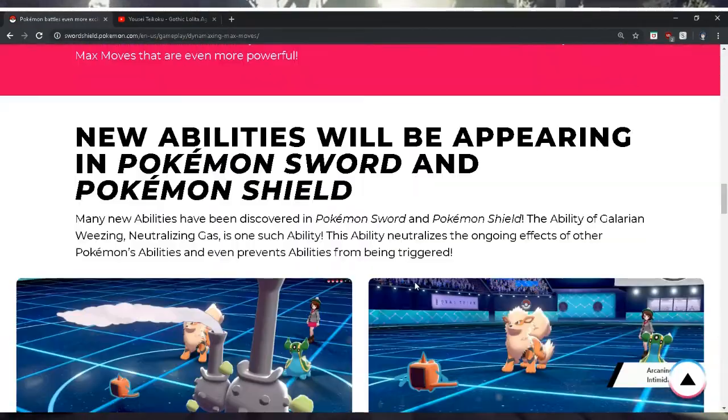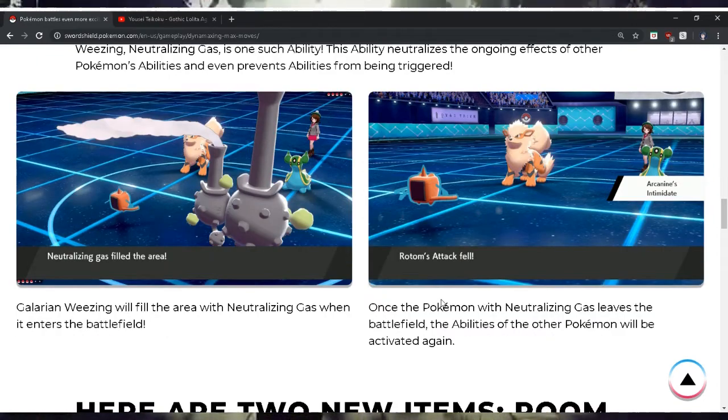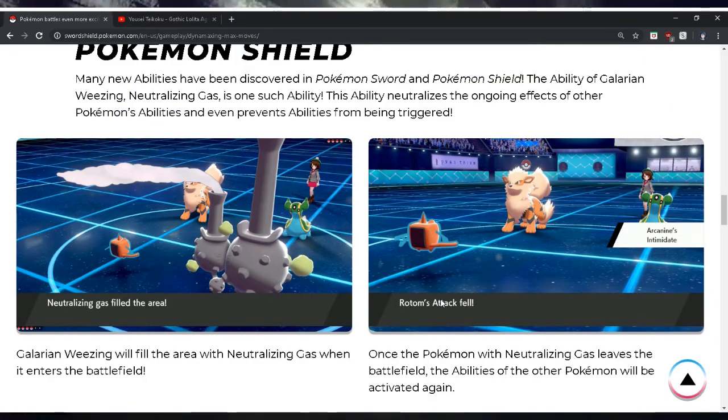Many new abilities have been discovered in Pokémon Sword and Shield. The ability of Galarian Weezing — Neutralizing Gas — neutralizes the ongoing effects of other Pokémon's abilities and even prevents abilities from being triggered. Galarian Weezing will fill the area with neutralizing gas when it enters the battlefield. Once the Pokémon with Neutralizing Gas leaves the battlefield, the abilities of all Pokémon will activate again. So as long as Weezing is on the field, abilities won't be able to be used — and if Weezing goes down, abilities are activated.